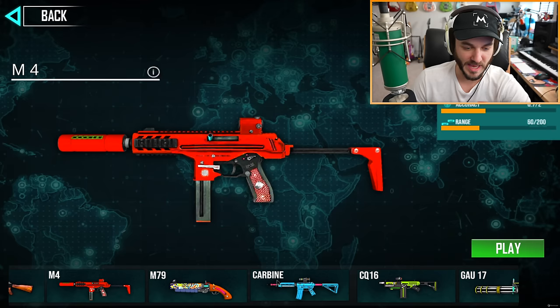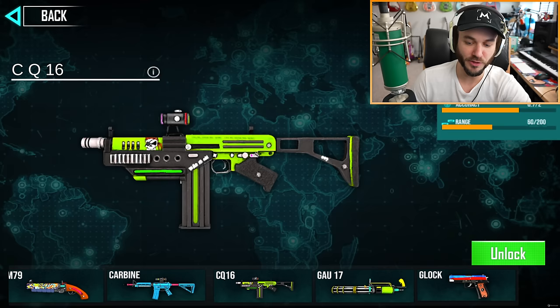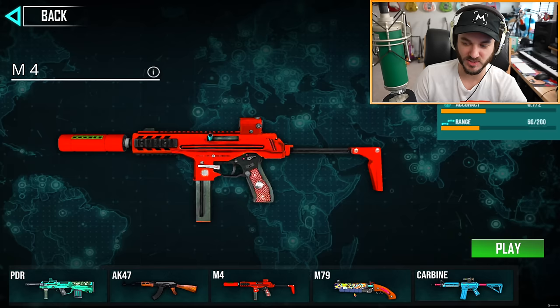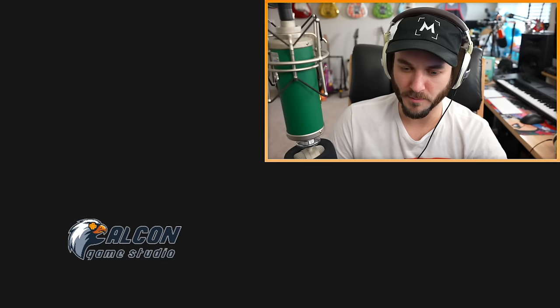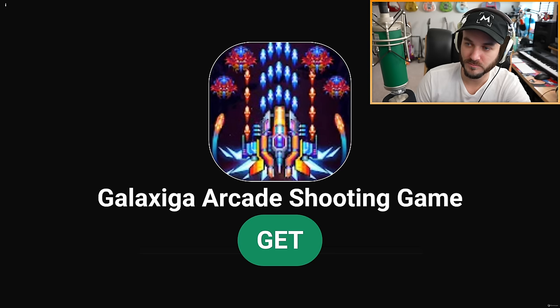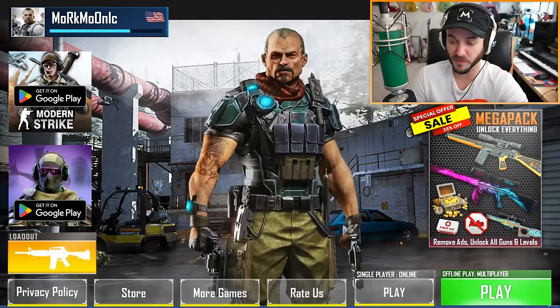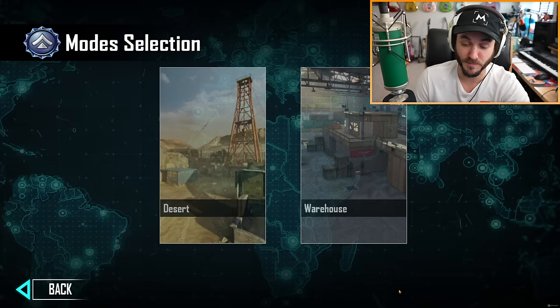Here are all our ridiculous guns: we have the PDR, the AK-47, the M4 — which does not look like an M4 — the M79 which is basically a noob tube, the Carbine, the CQ-16, the Gal 17 which looks like a paintball minigun, and the Glock. To unlock most of them you have to spend money. The M4 is the only free gun — everything else requires purchases. This is a joke. And now I'm getting another ad. This game is tragic.